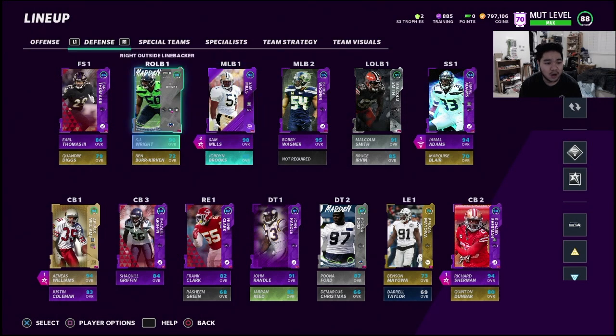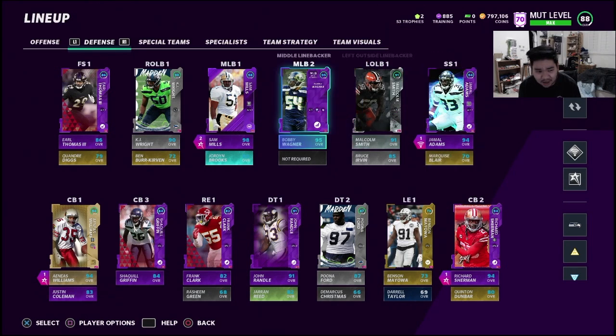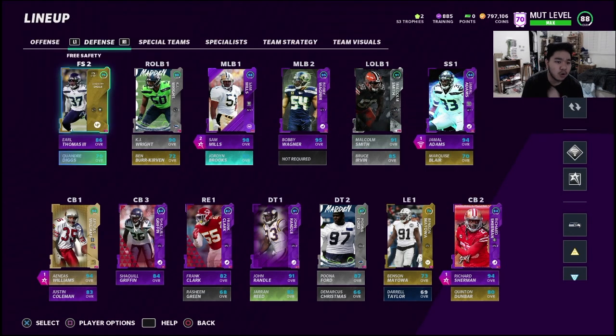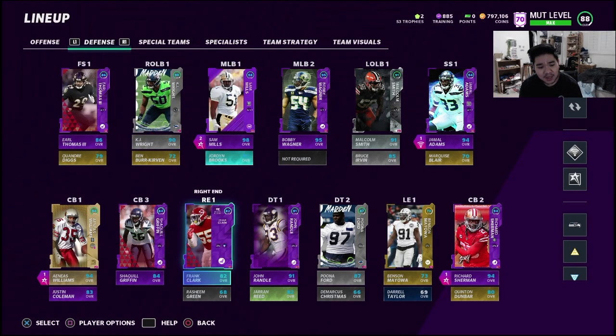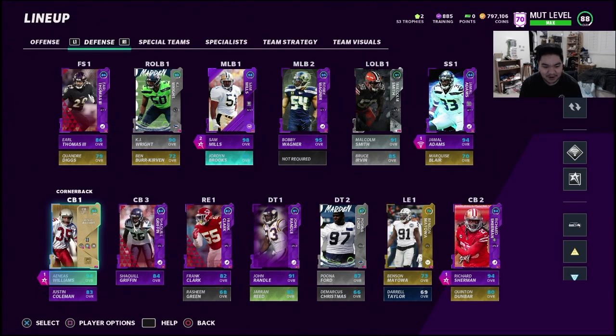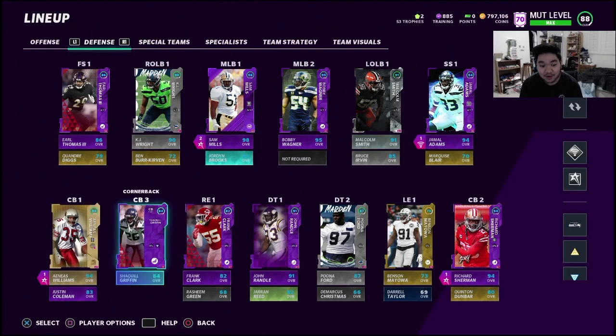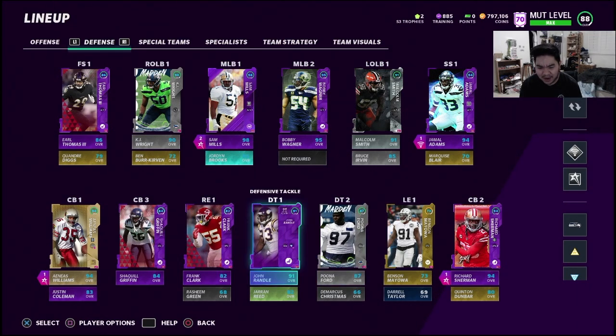At safety I've got Jamal — strong safety, of course — and Marquis Blair. He doesn't get chemistry bonuses but more options for sub linebackers the better. Then Earl Thomas and Quandre Diggs — again, more sub linebacker options the better. At corners I love Shaquem Griffin, a little slow, but he performs on my regular team. Shaquill Griffin is alright too.